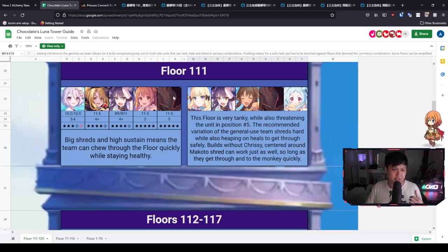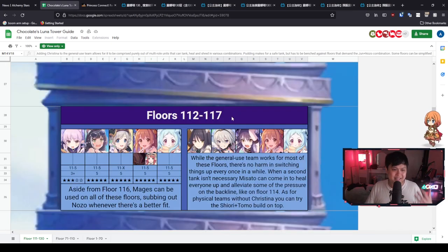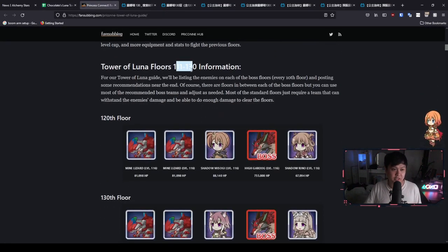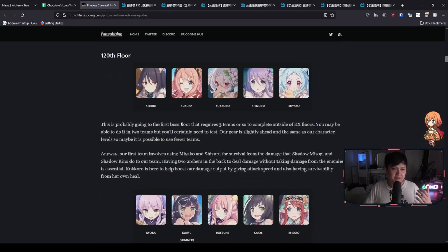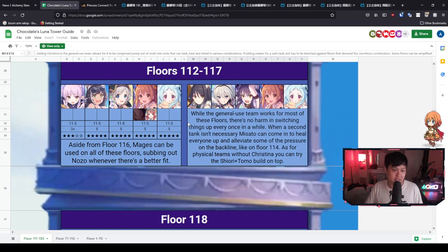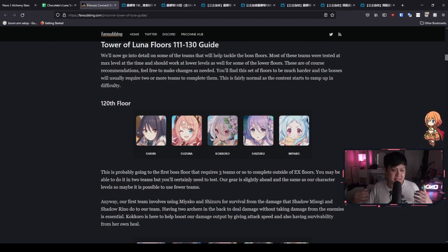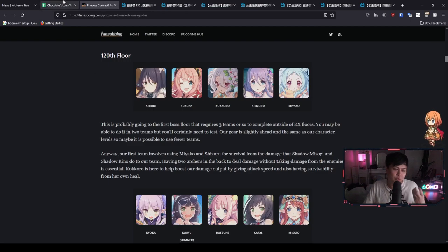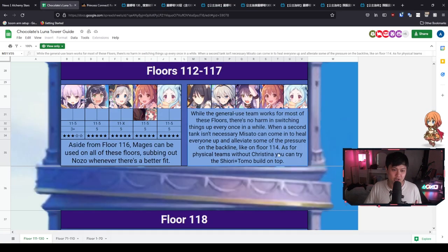I'm just gonna quickly flick through this one. A couple of the key call-out floors — floor 111 is very, very tanky, but honestly this guide is so straightforward I really can't add anything to it. Next we have fansubbing's guide, 111 to 130. I feel like fansubbing doesn't use Christina very much, and it's not quite as detailed as Chocolate's, because Chocolate is pretty much showing you floor by floor which teams you should be using. Fansubbing is definitely the backup to Chocolate's guide, but the nice thing is that both of them include a lot of the rationales.